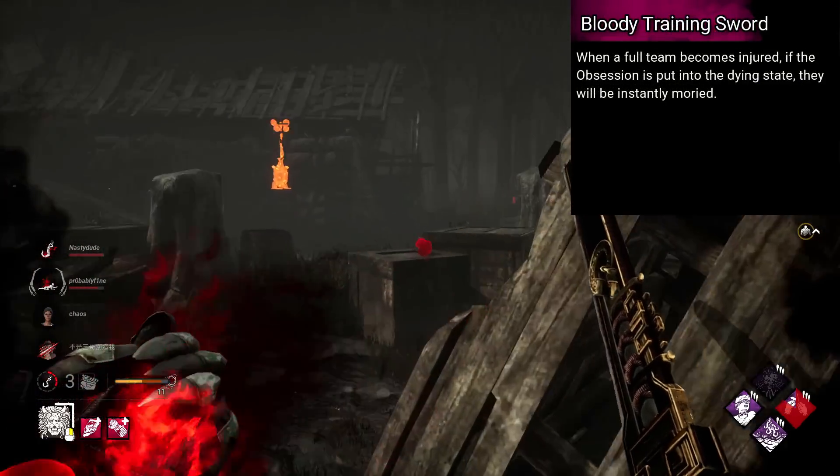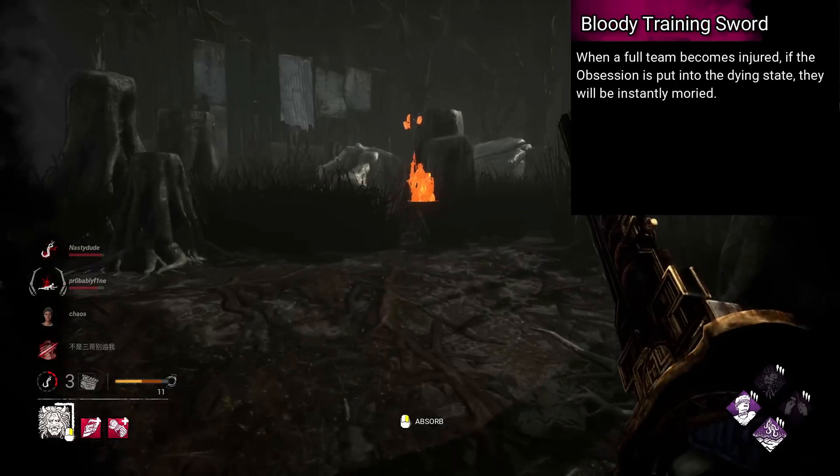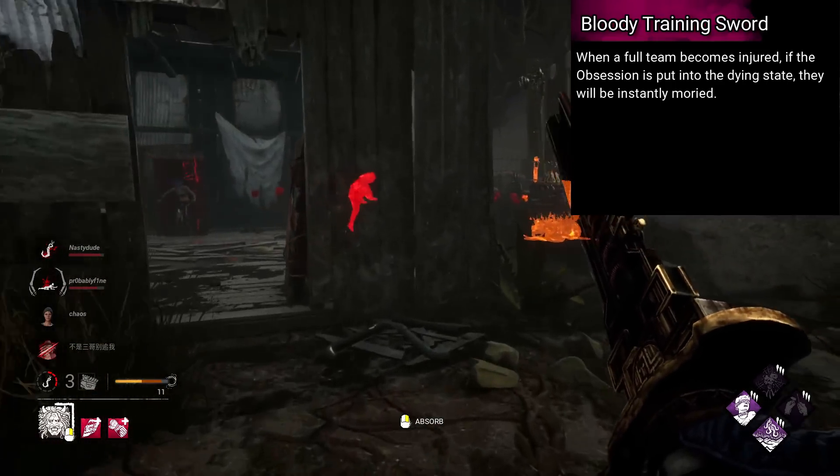Spirit's is named Bloody Training Sword. When a survivor is put into a full state, they will be instantly mori'd.